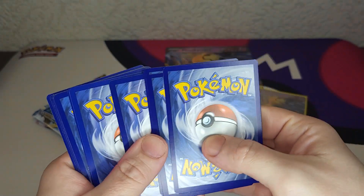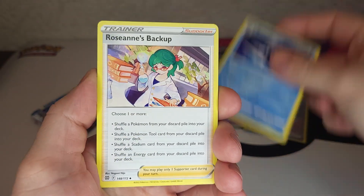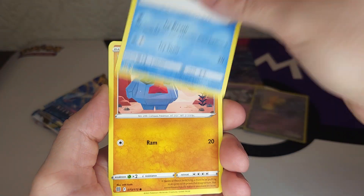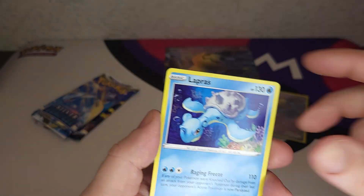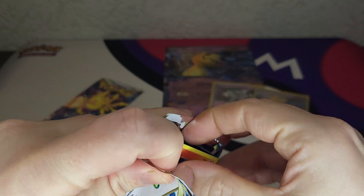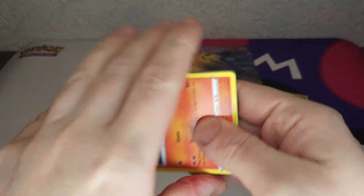Fire energy, water again, Swinub, Piplup, Roseanne's Backup, Chimecho, Chimchar, Baltoy, Snorunt, Nosepass, a Blunder Policy, and a Leppas Berry. Well, not looking that great so far. Like I said, in these boxes that can happen, so we're just gonna continue.